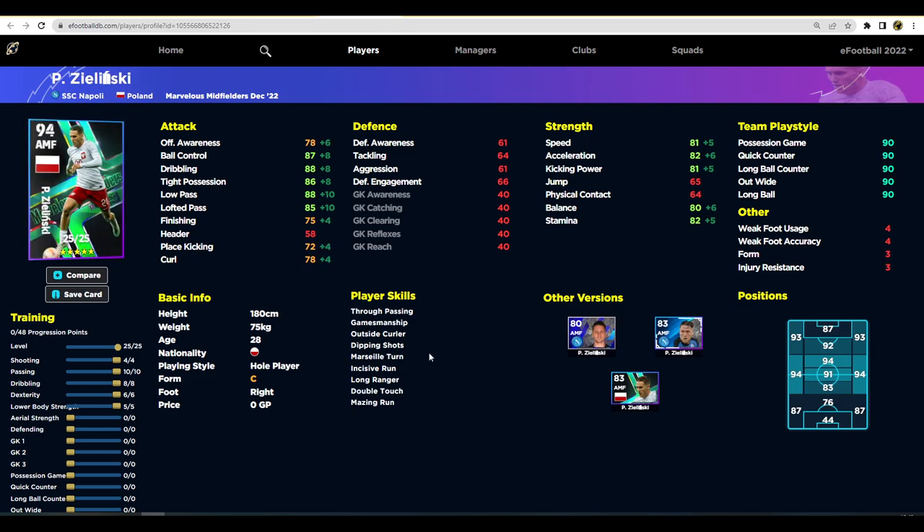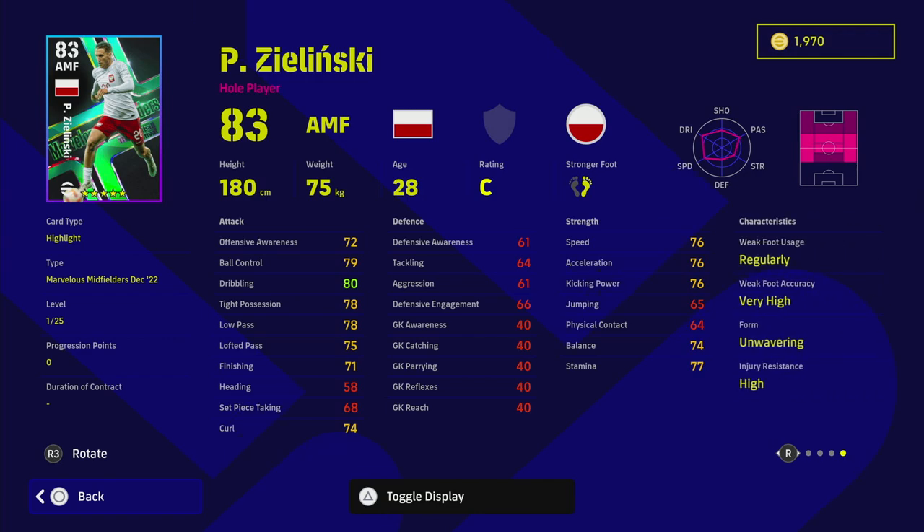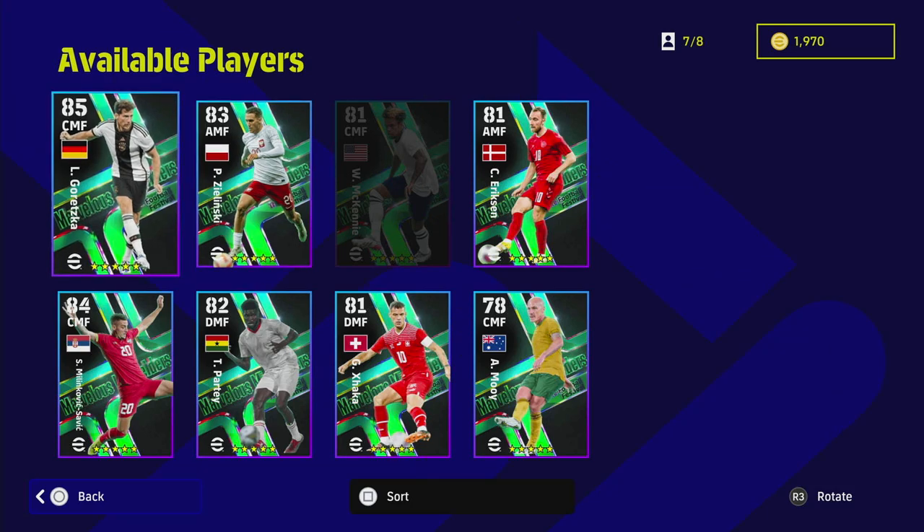Zelensky and Ericsson are very similar but I'd say Zelensky is more explosive whereas Ericsson is more methodical. Zelensky would suit quick counter and long ball counter, whereas Ericsson is better for possession and playing out wide — his passing range is ridiculous. Even though Zelensky is an excellent passer and dribbler, he's not quite as good as Ericsson and doesn't have the shooting. Zelensky is more of a run, pass, and move player — one touch pass and explosiveness. Zelensky also has unwavering form, which makes his card slightly better all around.